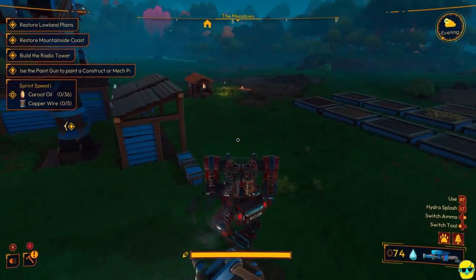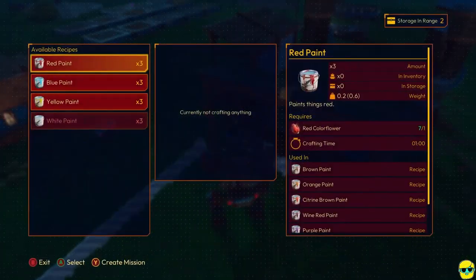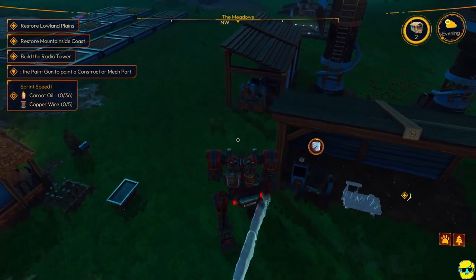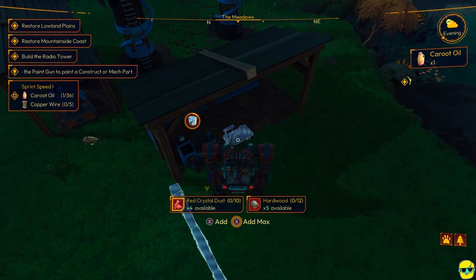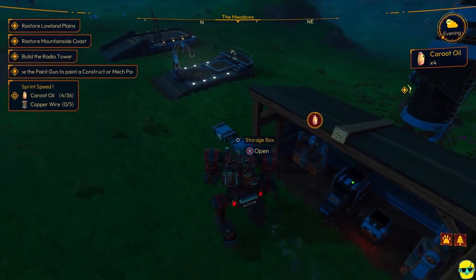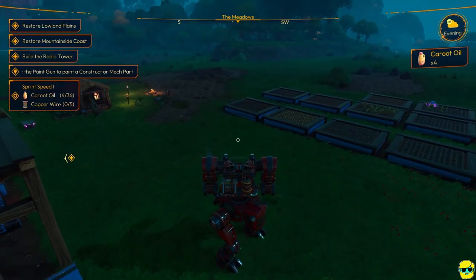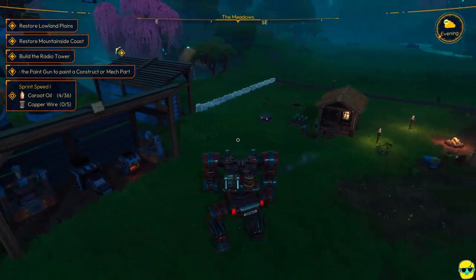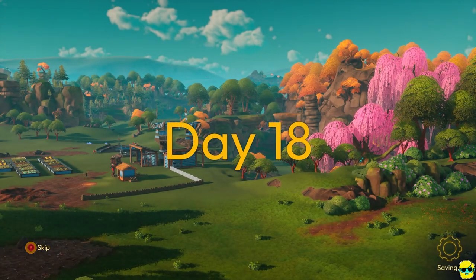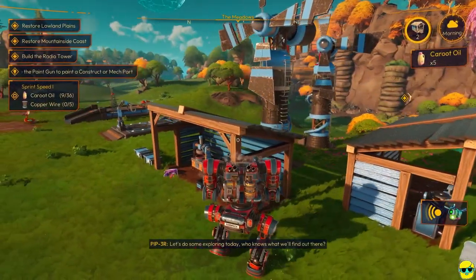They want us to use the paint gun to paint a mech. Did I make any paint yet? This is my flower press, so we can make some blue paint, yellow paint, red paint, whatever we want. What do I need for this guy right here? Some more hardwood and red crystal dust — no problem. Mix the colors — that lets us mix them. I have the white paint on me, so one thing we can do... although I'm going to wait until the next day.